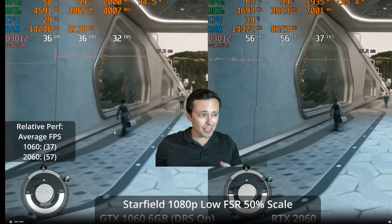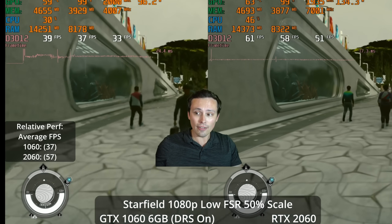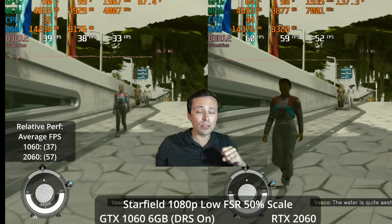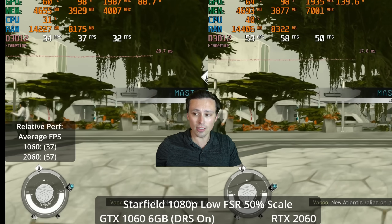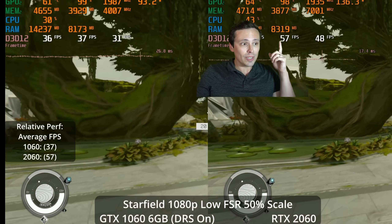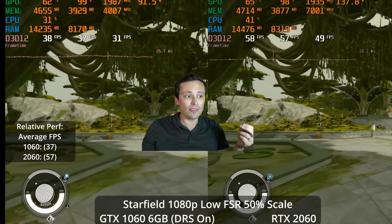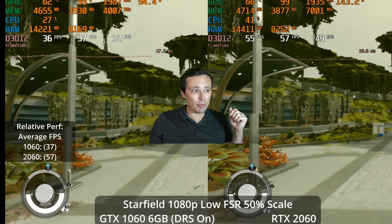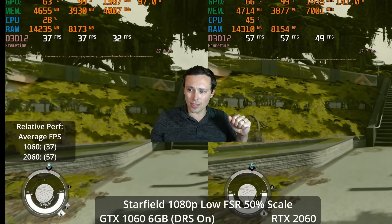On the 1060 and the 2060, I decided to go to the low graphics preset, which without turning off FSR includes a 50% resolution scale upscaled using FSR. With that enabled, we're actually seeing the 2060 getting near, but not quite to, 60 frames per second in this New Atlantis city area. And the poor 1060 can't break 40fps even with this extreme amount of resolution scaling.